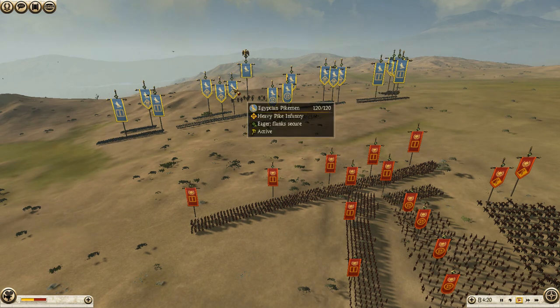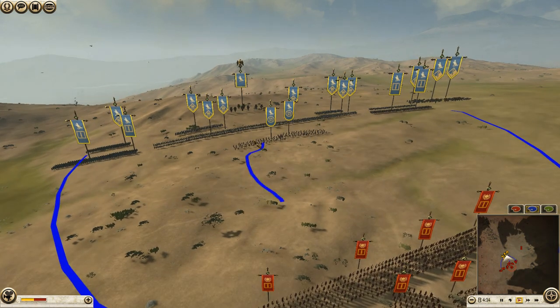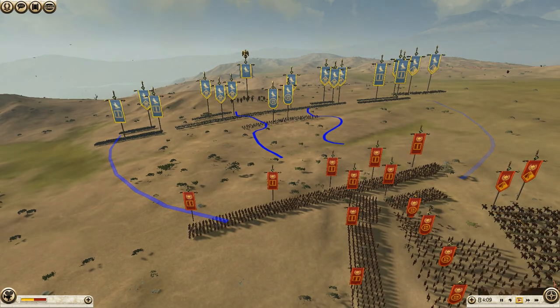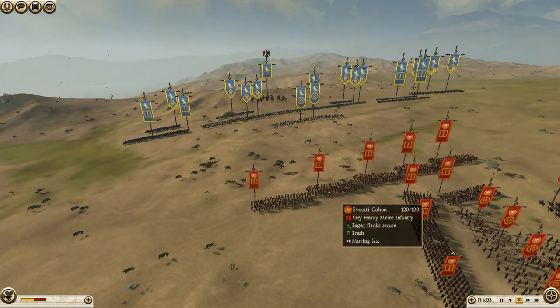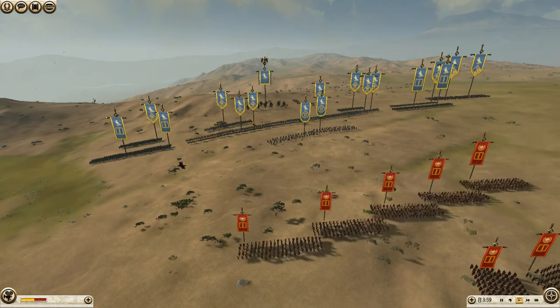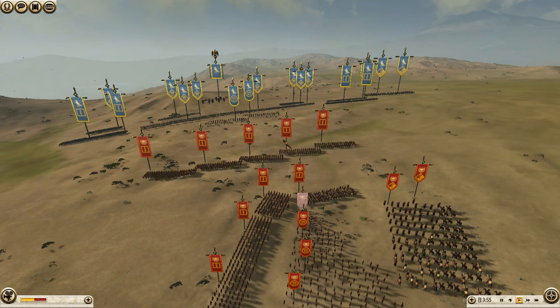Obviously, if you are facing a pike army, the best thing to do is go around the sides, or look for gaps and try to break through those gaps. However, my opponent is nice enough to attack my pikes from the front, so we'll see what happens. He may have been thinking: I have Avocati cohort, this is a really thin line of Egyptian pikemen — what's the worst that can possibly happen? And like I said, we'll see.